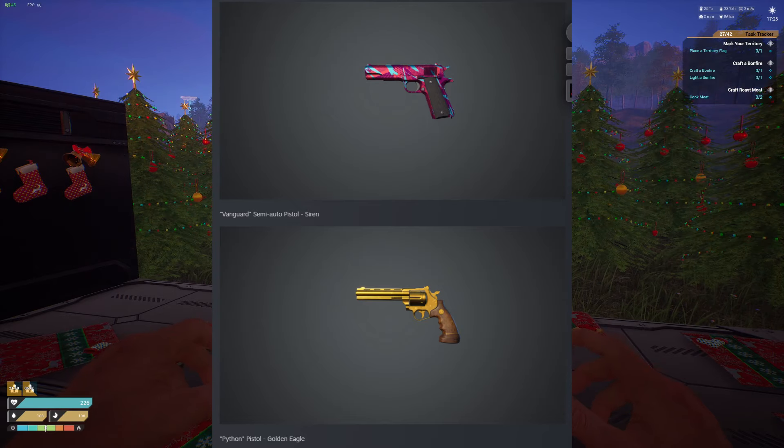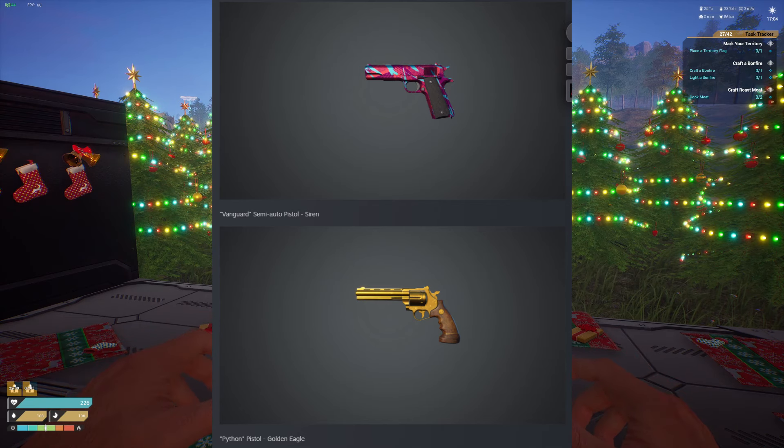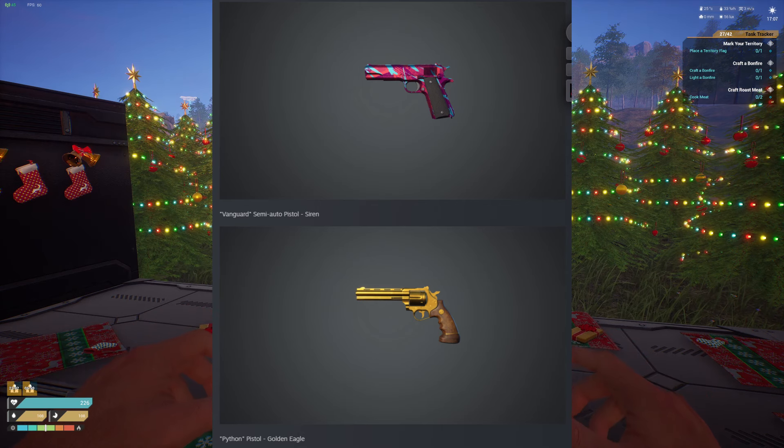On to our last two weapons. The Vanguard Pistol, the Siren, up top — not much to talk about here. It's a decent design, I think it's cool. I don't really use the Vanguard, so I don't know if I'll ever actually use this other than to just make it once.